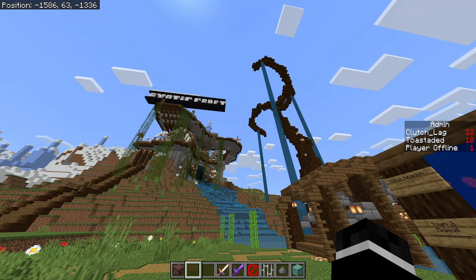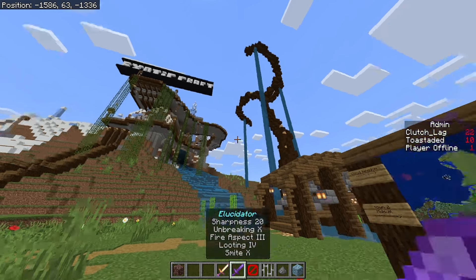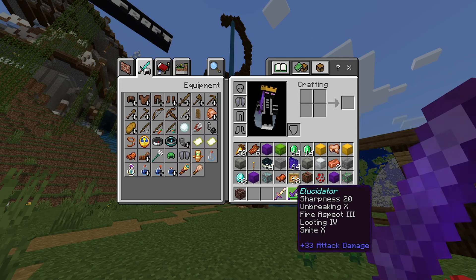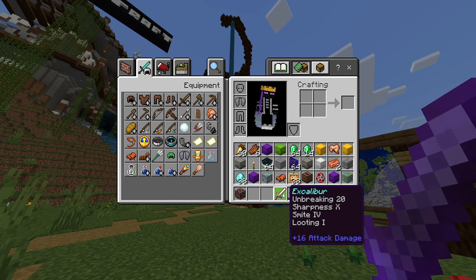Me and Gabe had no idea what we were doing. I just came up with the idea since Gabe had his client which could make these overpowered weapons - I was on Switch at the time and I couldn't manipulate the game's code. But now I can. That's how we have the original Elucidator and Excalibur. By the way, these weapons have been changed - Elucidator got a big downgrade while Excalibur got an upgrade in attack damage and improved stats.